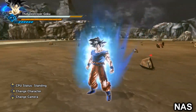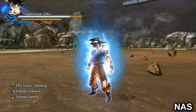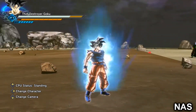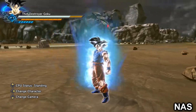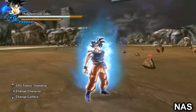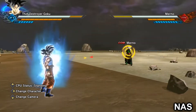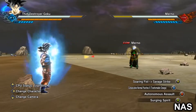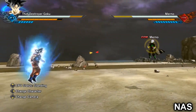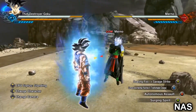I'll put a link in the description. If this video gets maybe 10 likes, I might release my version which is the Fort Destroyer Goku. Credit to the creator of Project Awoken. This is what it looks like — we've got the soaring fist.